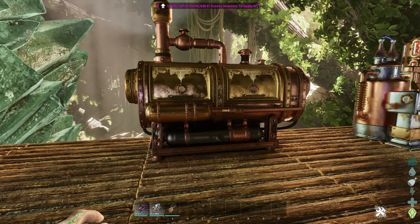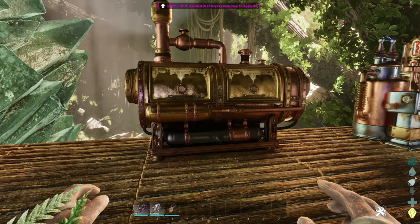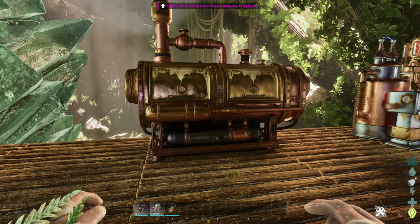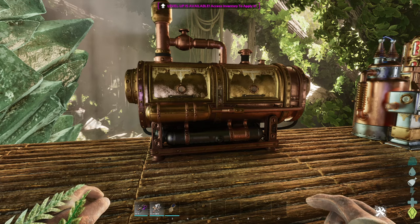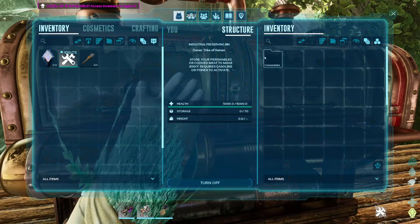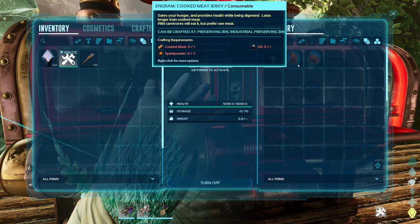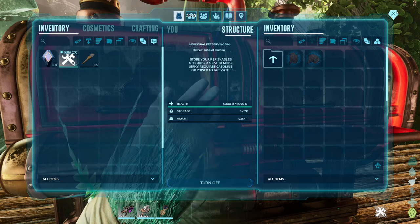Something a lot of people have been waiting for: for a long time the only way to get jerky was a preserving bin running off spark powder with oil. Now with Bob's Tall Tales you can get an industrial preserving bin. It works almost exactly the same as the original except it's faster and runs off gasoline, or off a generator if you have one set up. You will still have to give it spark powder and oil.